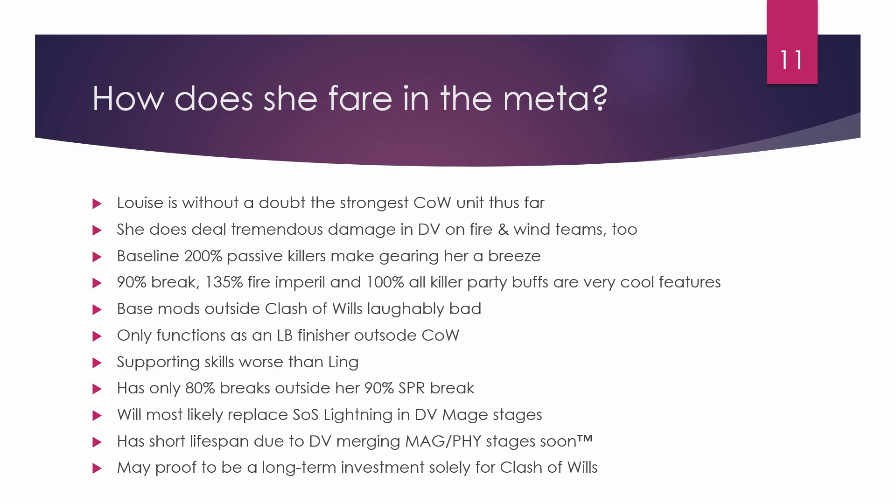That is why Louise is the worst pull of these two. For Clash of Worlds, unless the boss is super strong against fire, she'll be your best pick. For Dark Visions she may be good for the next two cycles, but going forward she'll be hard to fit in — you'll always need Tifa, Sephiroth, and the Dane, and probably Ling for a breaker slot.